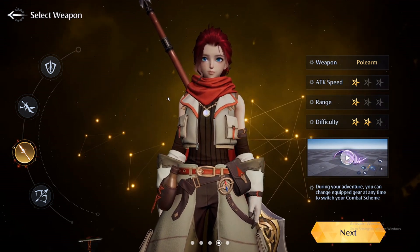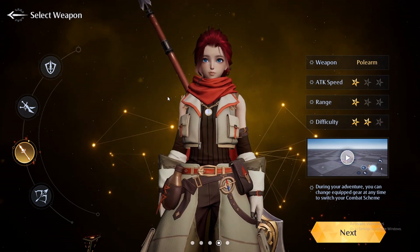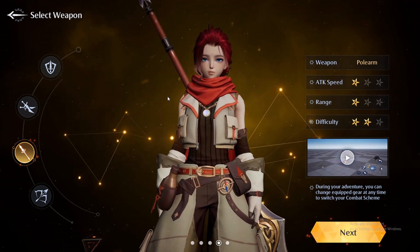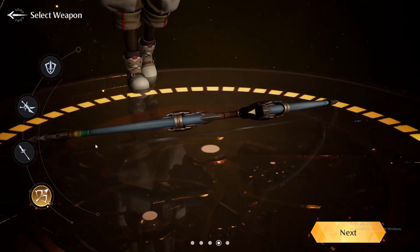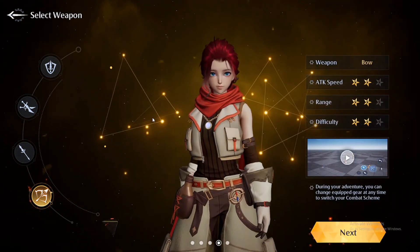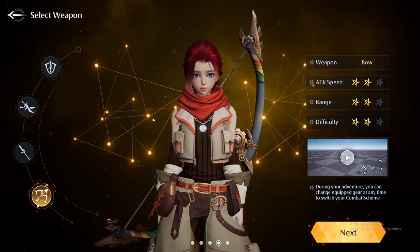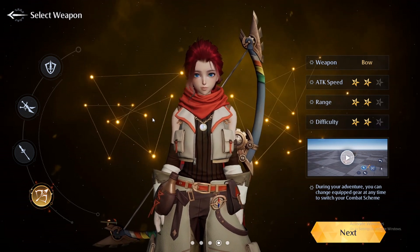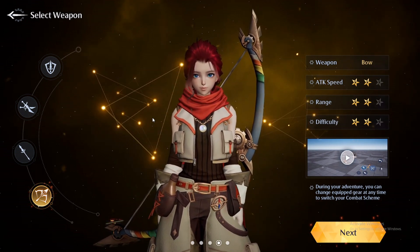The polearm feels the best, at least for me — I have tried all four weapons and this one feels the best. But I mean, you can't trust anyone else's opinion on that; you need to try and play with different weapons yourself. The fourth weapon is the bow — obviously a ranged weapon. Attack speed two stars, range two stars, difficulty two stars. You do feel a little more squishy compared to the spear polearm or sword and shield, but it still feels pretty good.